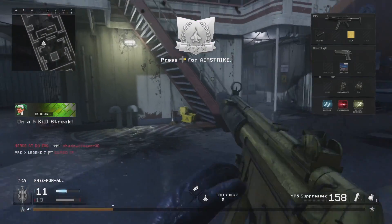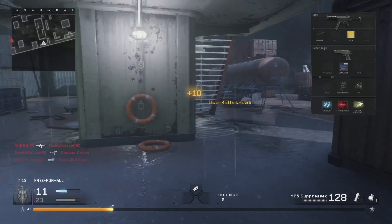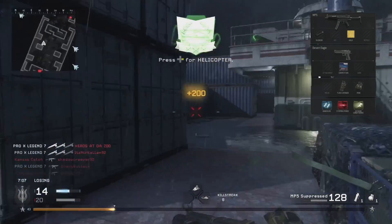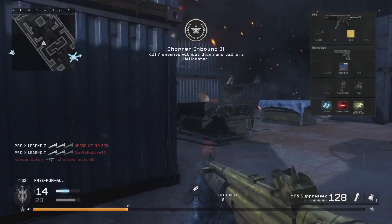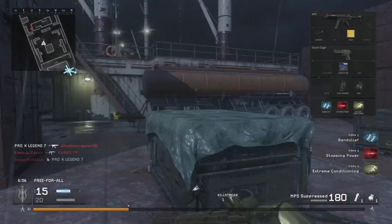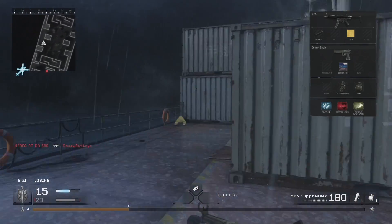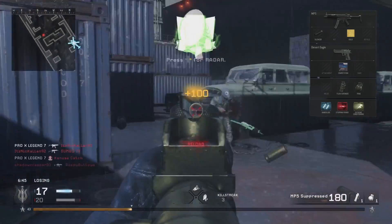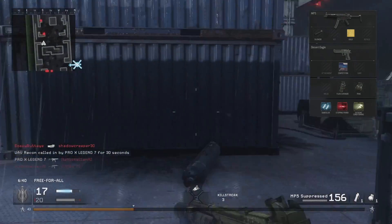For Perk 3 there's also a variety of choices. I went with Extreme Conditioning so I can sprint for longer distances — with an SMG you want to be moving fast and rushing. You could use Steady Aim for increased hip-fire accuracy, useful in close quarters. Last Stand I've seen people use but I wouldn't go with it personally. Dead Silence is the key one when you unlock it, because you move silently and no one can find you, which is really beneficial with an SMG.